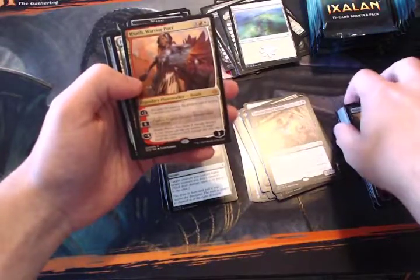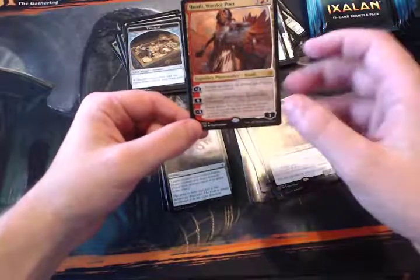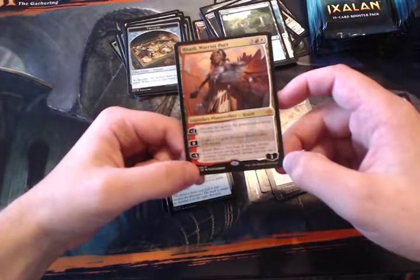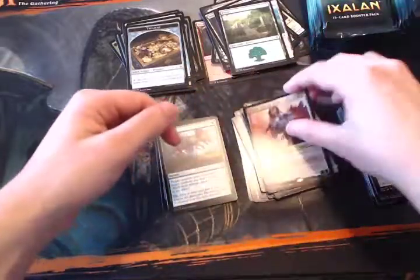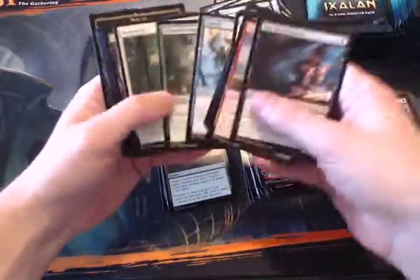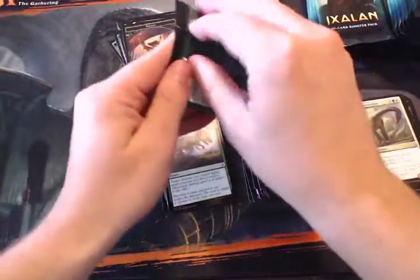We have Huatli, the other Planeswalker! I'm really interested to see how this works. It comes in with three loyalty, it's a five-mana Planeswalker — a bit much but not terrible. Plus two: you gain life equal to the greatest power among creatures you control. Zero: create a 3/3 green dinosaur token with trample. Minus X: deal X damage divided as you choose among any number of target creatures, and creatures dealt damage this way can't block this turn. A very interesting and good Planeswalker — I believe we'll see some play with that.